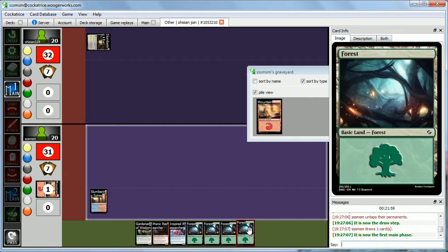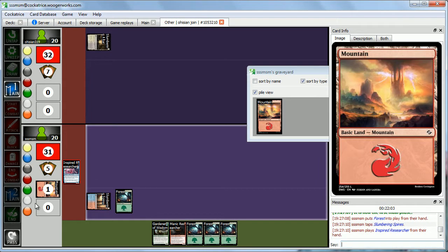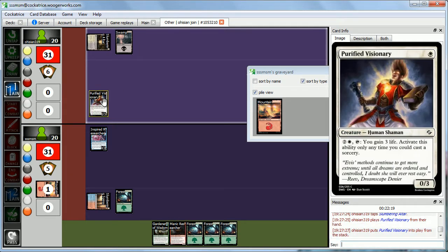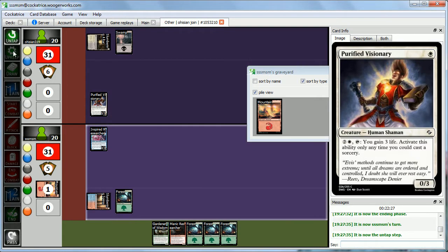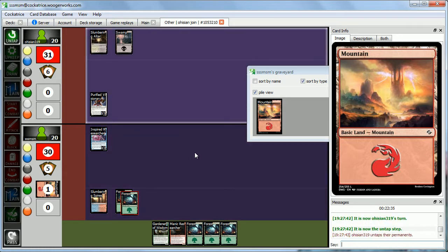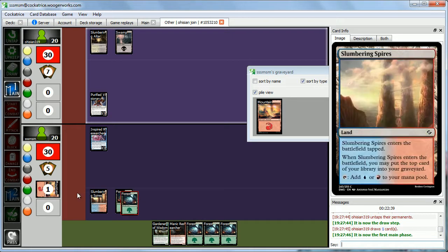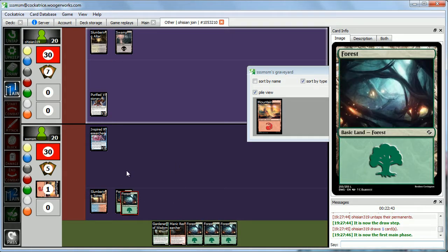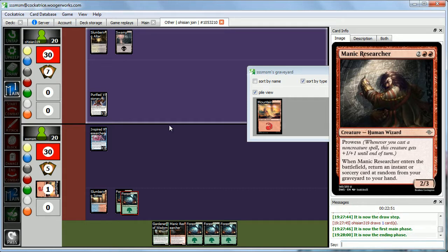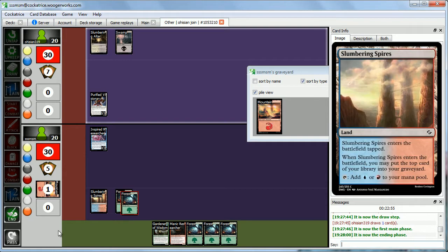We untap and draw — a little flooded again. We'll play Inspired Researcher and pass the turn. Glad we have this guy as a kind of removal creature to take down threats, but we are missing double red — something to keep in mind. There's one of Abby's ways to gain life — two and a white, tap it, gain three life. It's a 0-3 so we can't kill it with Inspired Researcher, unfortunately. We drew a forest. We'll pass the turn.